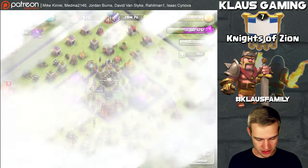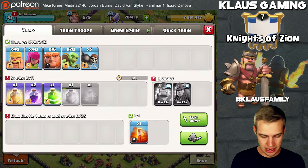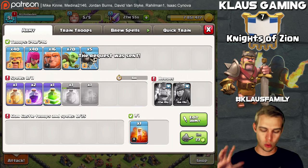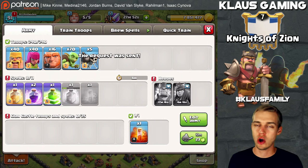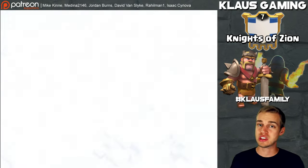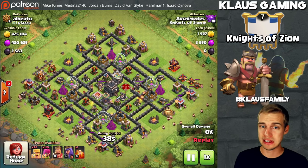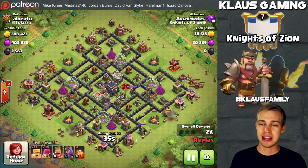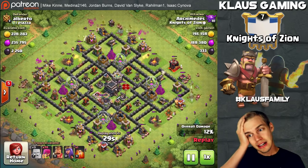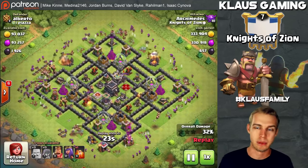For the second raid my armies are ready, heroes are down, spells training up. I really need my poison spell too. I'm going to request troops and wait for spells to finish. Actually, while we wait, check out this base I was hitting before the video — a Town Hall 9 with 400,000 gold and elixir. I'm farming elixir because my laboratory finished and I need to upgrade balloons, plus barracks, dark barracks, and dark elixir drills.